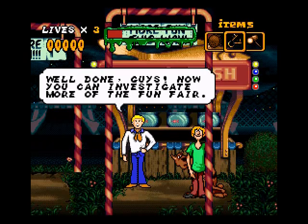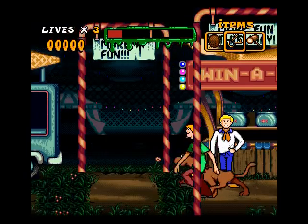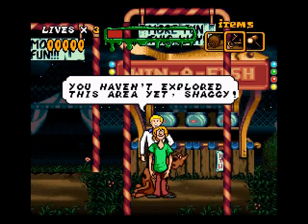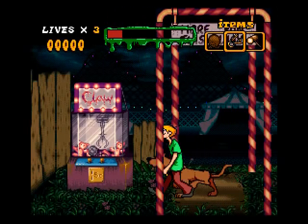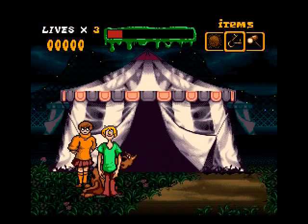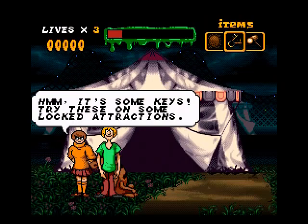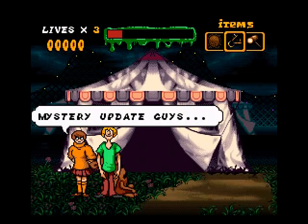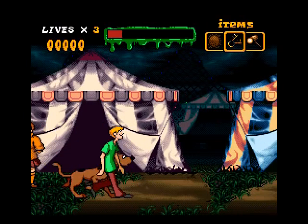Freddy, what do we do with the keys? We can unlock more of the fair, great. We can go up or we can go down — I feel like going down, so I guess I have to go up. Hey look, it's a claw machine, but we don't have any money unfortunately. Velma, what do you think of these keys? We need to get some more clues then.